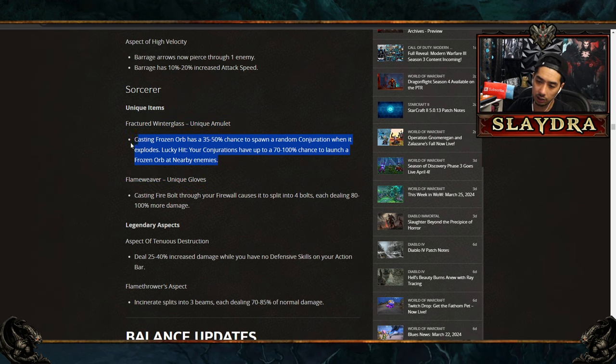There's also a controller-specific change for Frozen Orb — it will auto-target enemies and explode perfectly on them, meaning with double explosion you get massive amounts of damage. I think Frozen Orb might be one of the best skills in the game going forward. There are also new unique gloves for Sorcerer: casting Fire Bolt causes it to split into four bolts each dealing more damage, but it's a double cast — and if you've played Pain Gorger, the build is still slow.